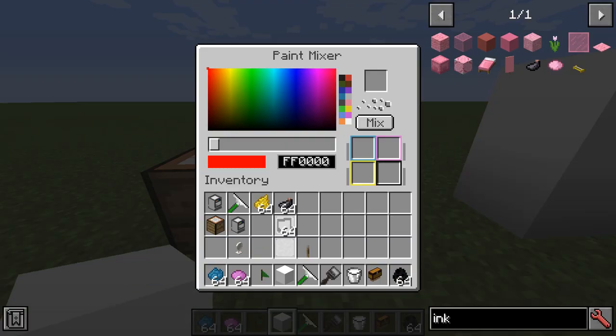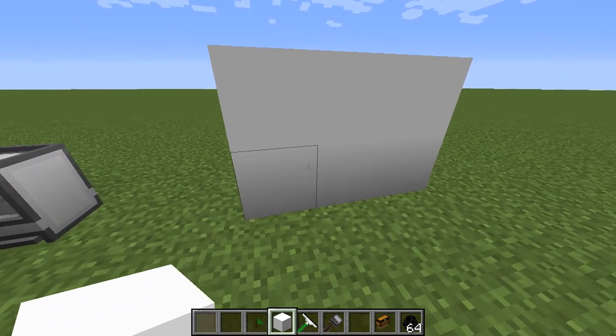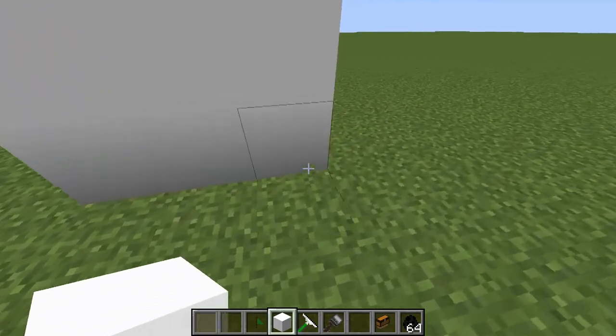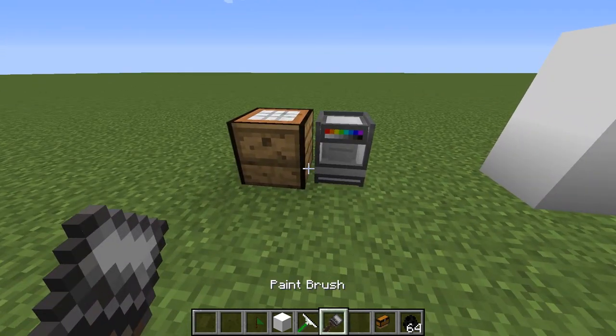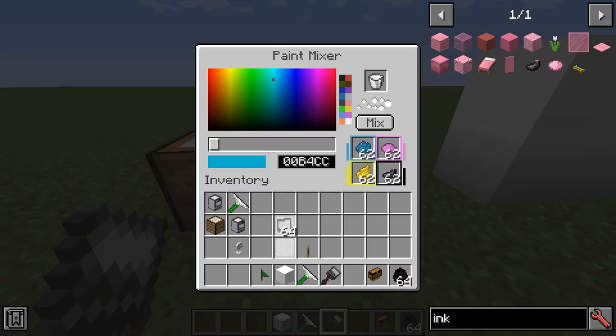If we look at the paint mixer first: the paint mixer runs with CYMK colors — so Cyan, Yellow, Magenta, Key. You also need to have a bucket of milk. You can then select whichever color you want — say, this turquoise color — and it will create the color. Then what you need is this canvas. You can make the canvas any size and this will let you paint. Once it finishes, we get a paint can with that color.